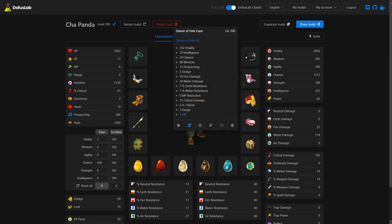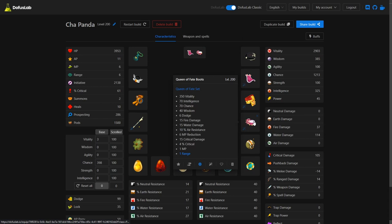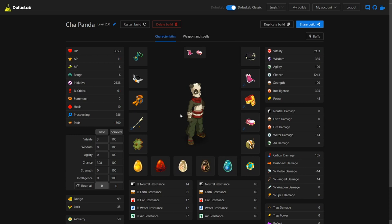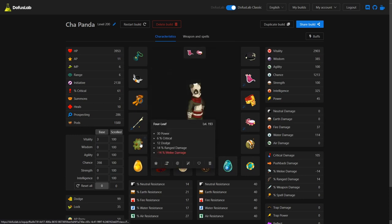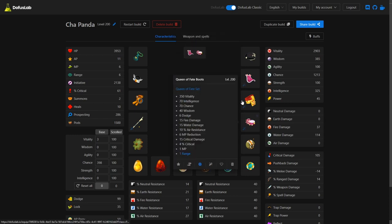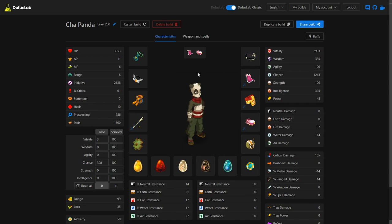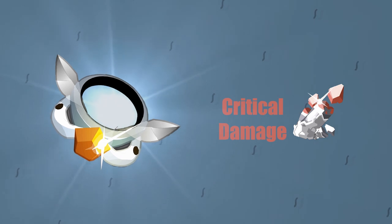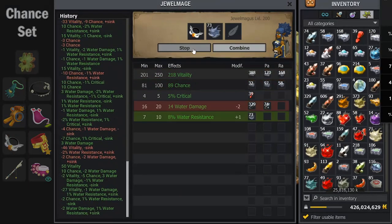This set needs three 1% exos: an MP, an AP, and a range. You might be thinking these are weird items to put exos on, considering I have Reneedle Ring, Deep Sea Ring, and Four Leaf — which would all be better suited for exos. However, I'm going to discuss my thought process, which was something I actually discovered in the middle of maging this set. So strap in for some PVM maging.